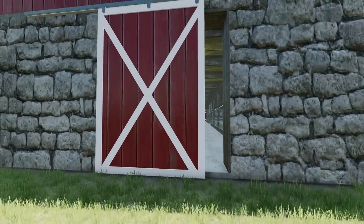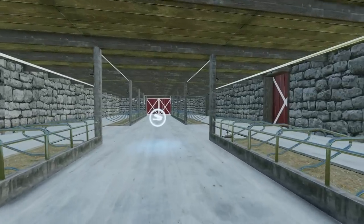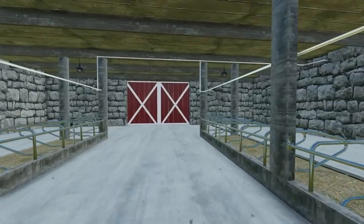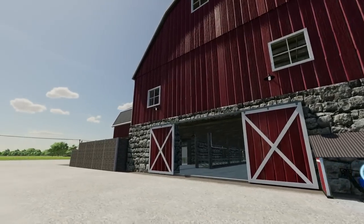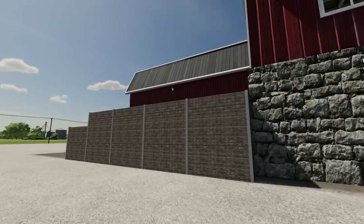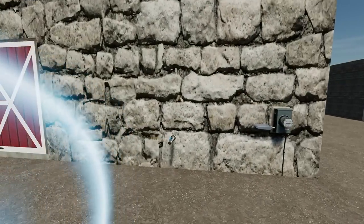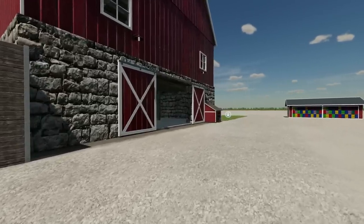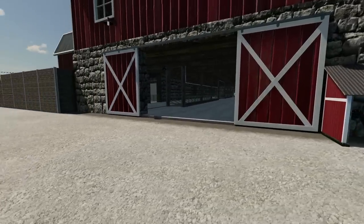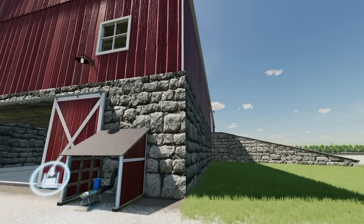We are on Prairie Farms, the 1x version of that map. One of the cool things is it's not just a building and it's not just a place for your cattle. On this side we've even got a place for manure over here, a place over here for slurry, and another place over here for milk. What an epic barn!